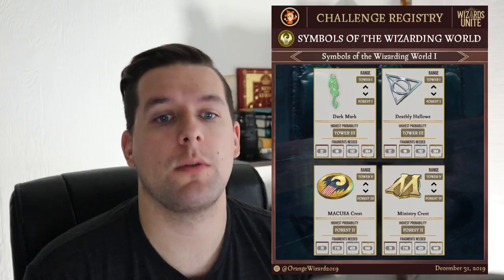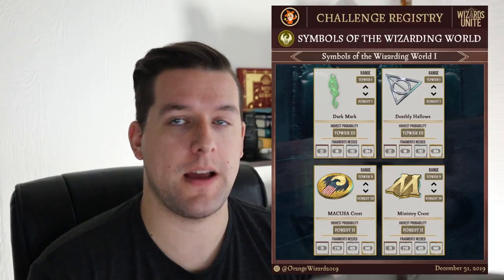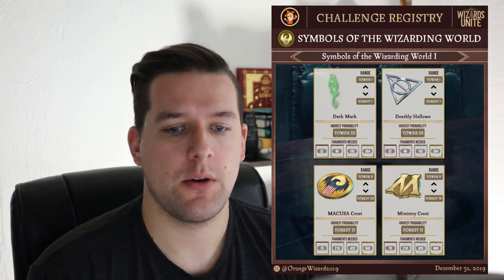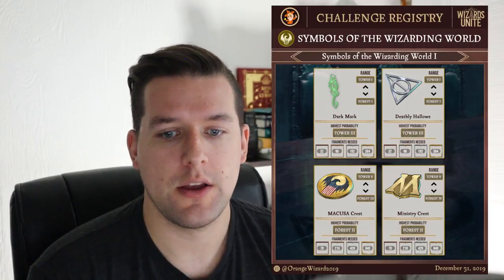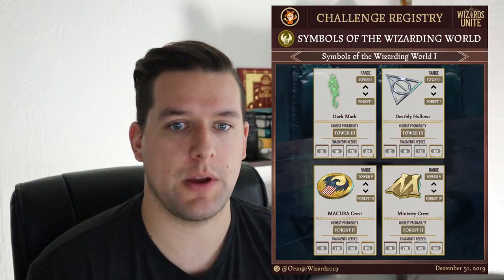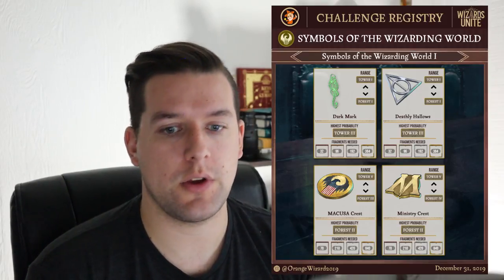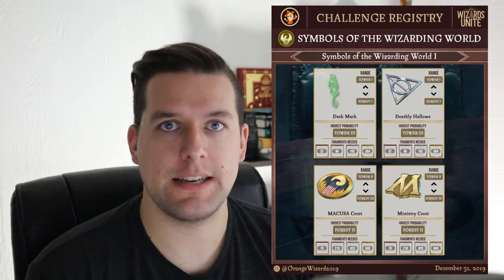For Symbols: Wizarding World page 1, the Dark Mark and Deathly Hallows are both most often found in Tower Chamber 3. The MACUSA crest and Ministry crest are both most often found in Forest Chamber 2, though the MACUSA crest only goes up to Forest 3 while the Ministry crest goes all the way to Forest 4. So if you're looking for the Ministry crest, Forest Chamber 4 means a less competitive loot pool.